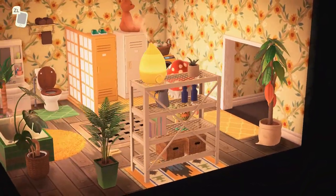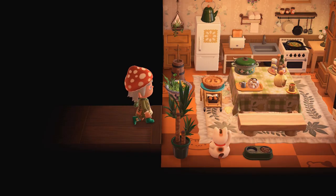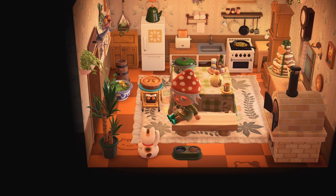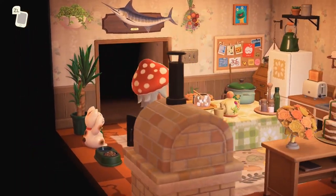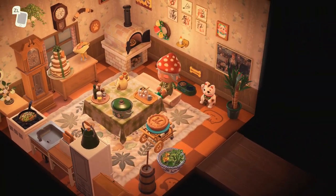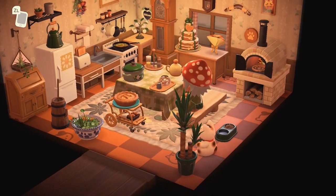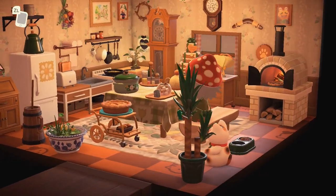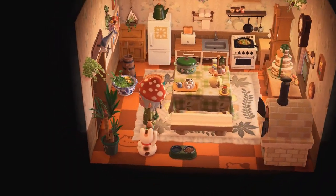Again, very cluttered and realistic. And then we have a kitchen. It definitely looks like a cottage kitchen — not fish on the wall. I love this table with the tablecloth. Very cute kitchen setup. So that was the kitchen.